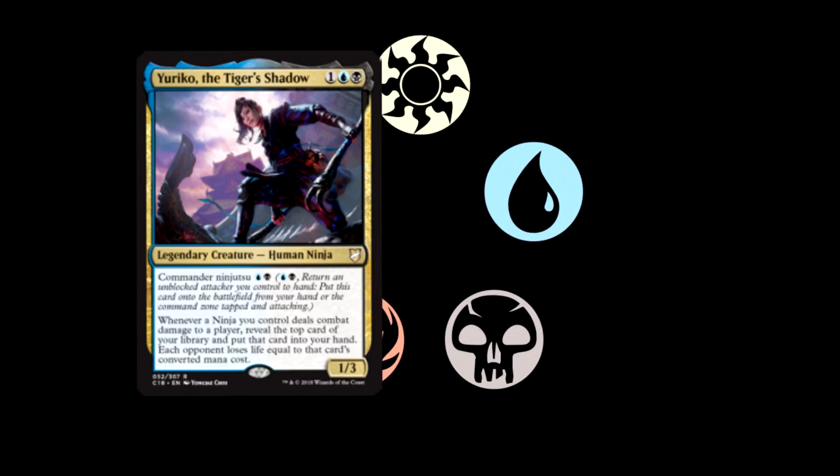This card is absolutely amazing. That Commander Ninjutsu is crazy for allowing you to get around commander tax. If you manage to do this with ninja synergy, you can be revealing cards off the top of your library, making people take extra damage off their CMC. Your opponent is always going to have to be worried about not blocking something — even a silly little 1/1, you could easily bring Yuriko in, and they might be getting hit for four or five additional damage from her ability. It might sway me towards picking up the Esper deck, though right now it's between Artifacts, Bant, and Esper.